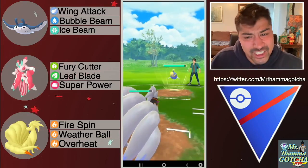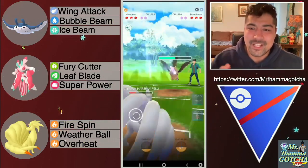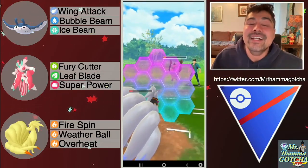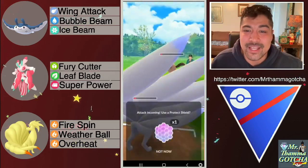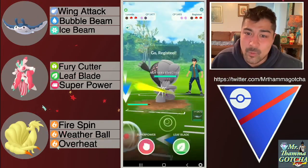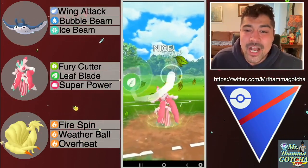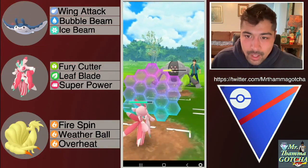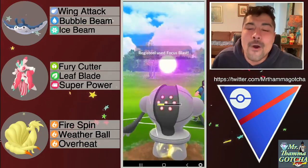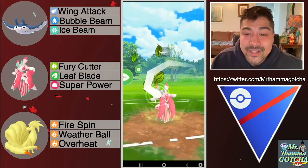Horrible lead — switch into Kanto Ninetales. Surf is gonna do an absurd amount of damage, but they swap to Mandibuzz and back-to-back Overheat doesn't quite one-shot because Mandibuzz is an absolute tank. You let it go down — I like that play. Get a nice little farm down with Lurantis and Registeel comes in. Go for Superpower — that does maximum damage. I would have gone back-to-back Superpowers and tried to catch a move, but now you have to force a shield and catch the Focus Blast on Mantine. Absolutely amazing.